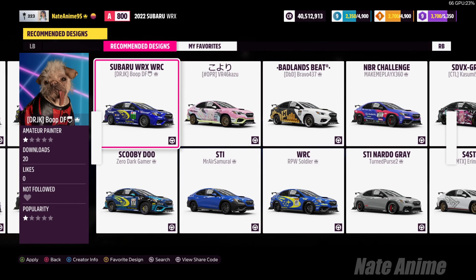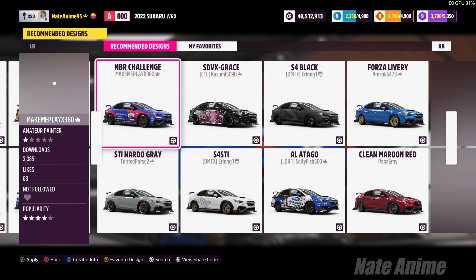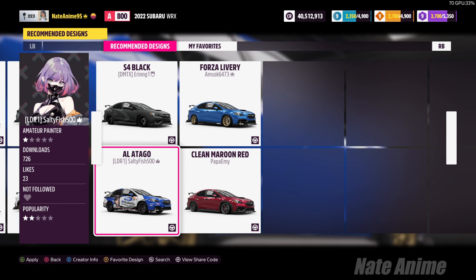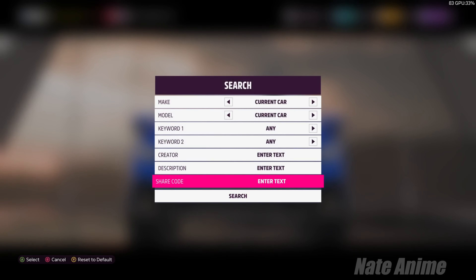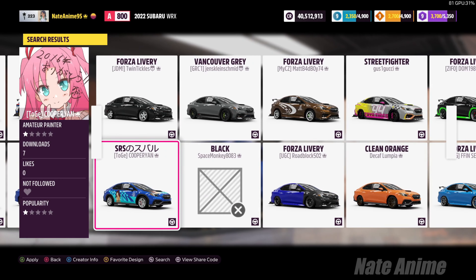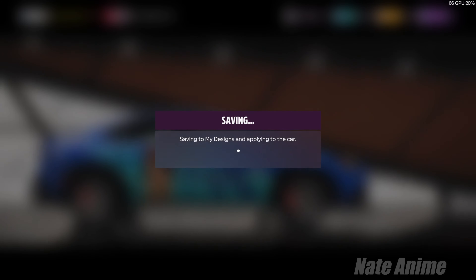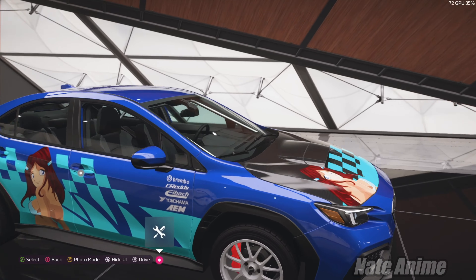Starting off looking at some liveries — not bad. I'm seeing a lot of rally racing liveries for Subaru, very nice. I do see an itasha livery there — don't know who that character is, looks like maybe a Hololive character. There's another anime character I don't know either. I'm finding I'm coming across more anime characters that I just don't recognize. I might actually go for this wrap — it's on the wrong car but the wrap is still pretty good. It's supposed to go on the older Subaru, but putting it on the newer one kind of gives it a twist.